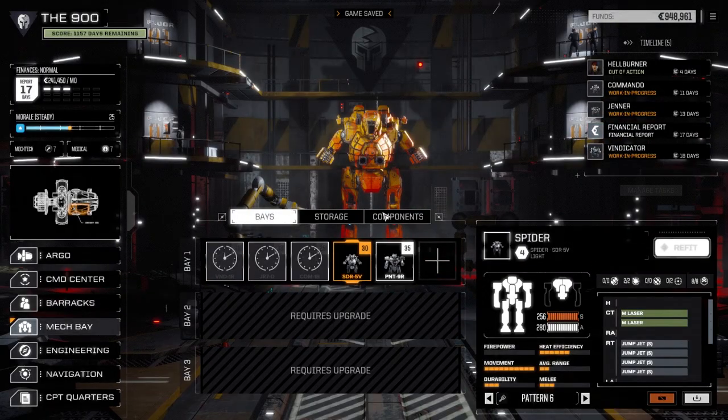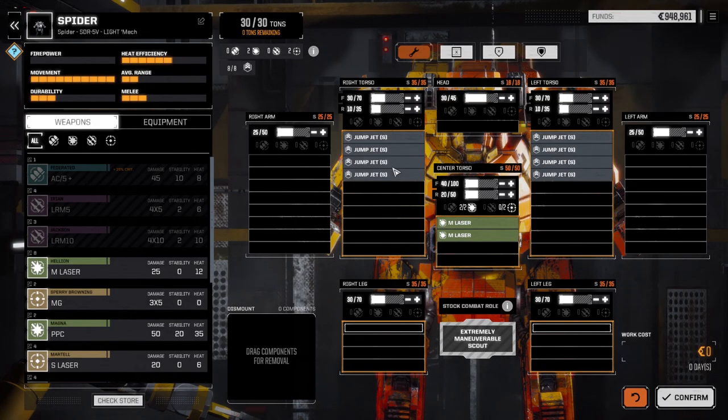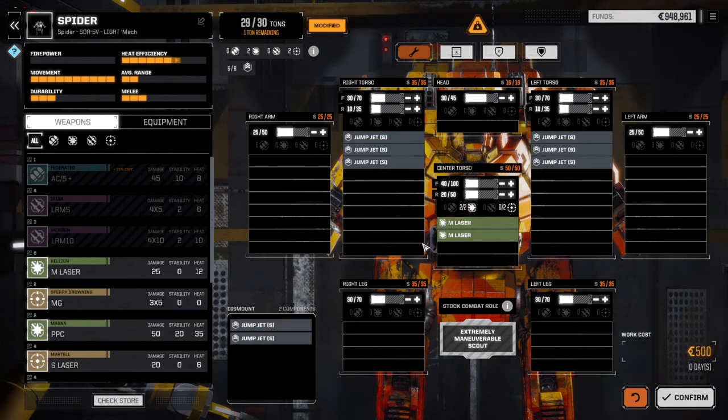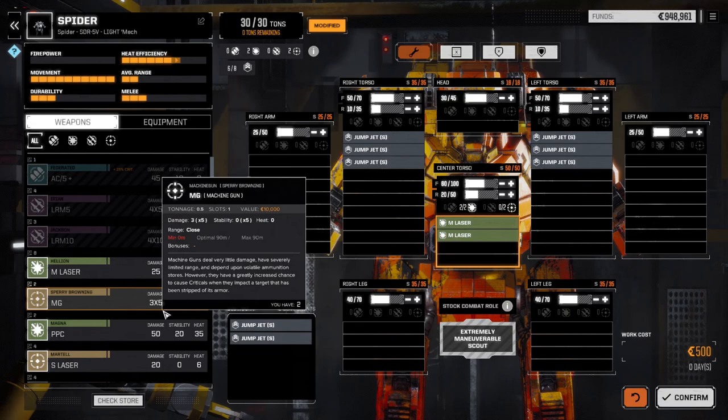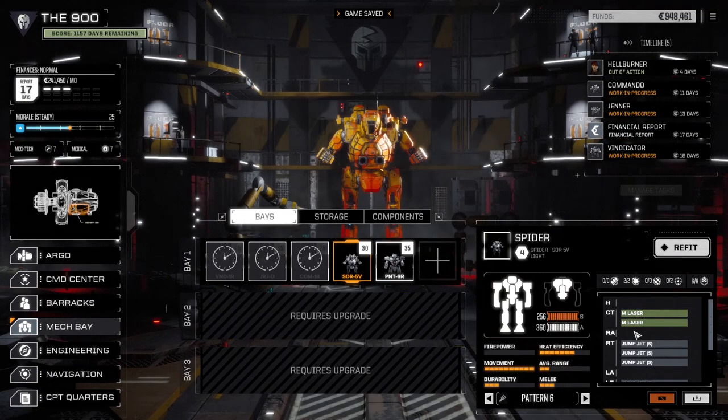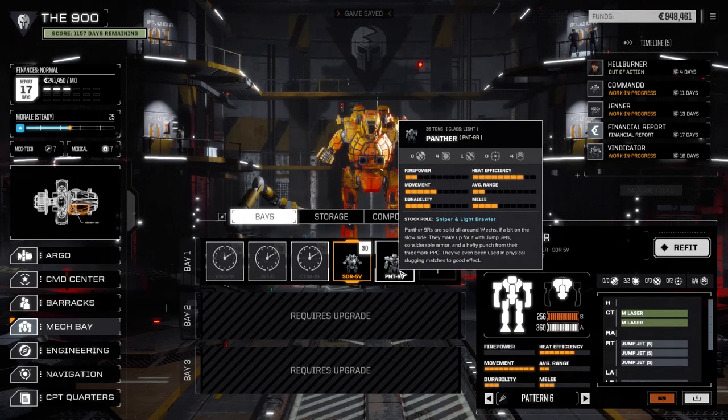The Spider - let's refit this guy. I like the jump on him but the armor we've got is just not enough. So we're going to pull off two heat sinks and give us an extra ton of armor. That just means he's going to have a lot more survivability up close. We don't really have anything else we can drop on him so we're going to leave it. Let's confirm it. The Panther I think is operating perfectly so we don't have to do anything to that.